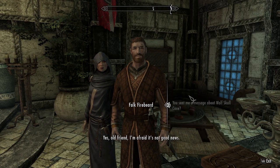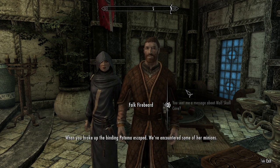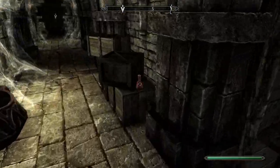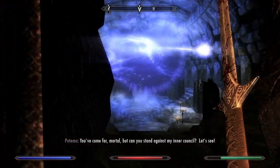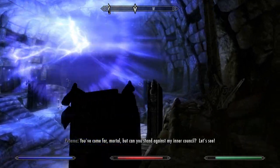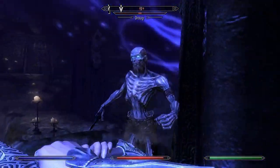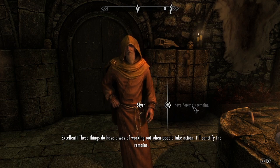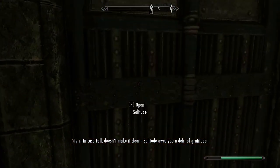We get the message for the follow-up quest to the Wolfskull Cave thing and we have to stop Potema from being resurrected again — how many times do we have to teach you this lesson? We head through the Temple of the Divines to the catacombs below. At the end of the cave, Potema makes us fight a gauntlet of Draugr as a lightning ball in the center of the room blasts around. It is basically one of the more interesting final bosses of any dungeon in the game. We return the remains to the Priest of Arkay, and he prevents Potema from returning again.